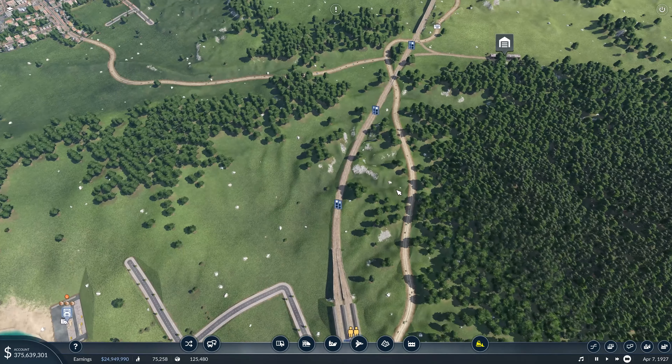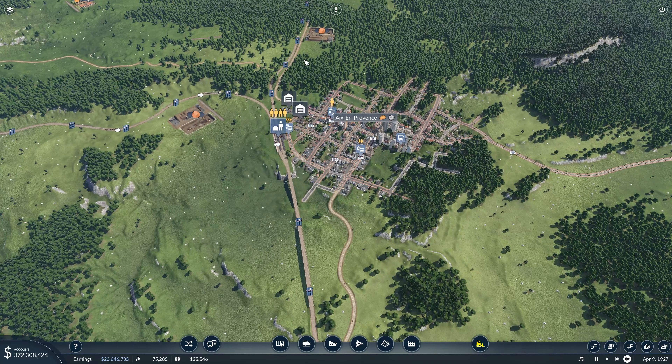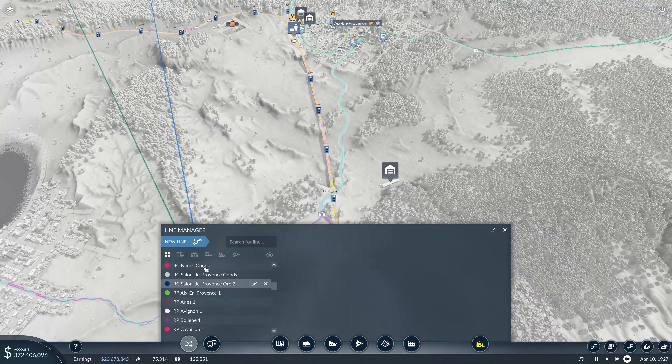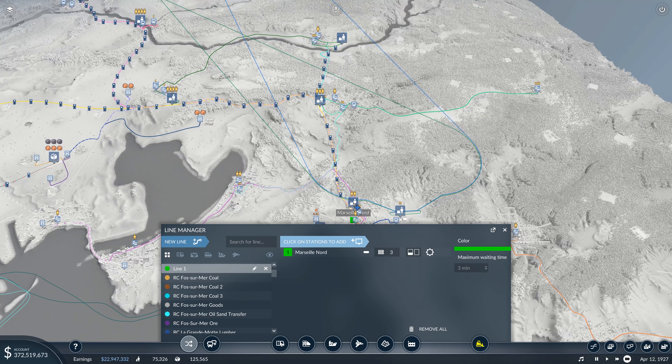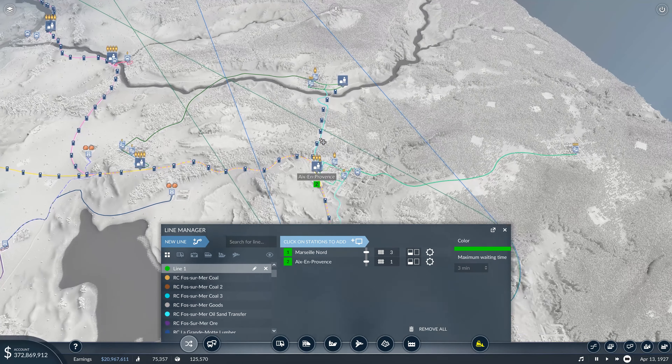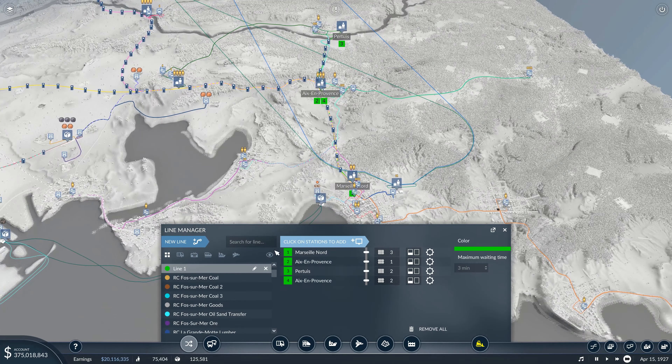So we can unpause and then we can get a line that comes out this way and heads in that direction. New line — Marseille, Marseille, Marseille, it's in Proveille. And then it comes down there and back.